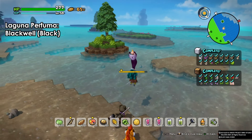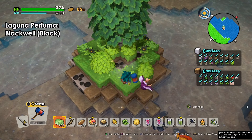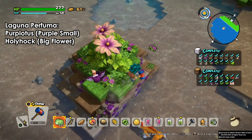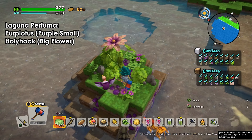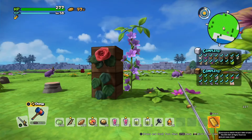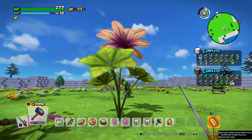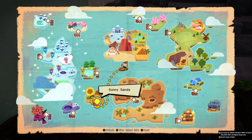The black well flower can be found inside the water on small hills with a big tree, near the black dyes. Near the purple dyes, you'll find the purple lotus, the small flower, and the holy hawk, the big flower in the middle. All three of these flowers are always inside the water. So on Laguna Perfuma we have: the rose, the wisteria, the black well, the purple lotus, and the holy hawk — roughly seven flowers in total.